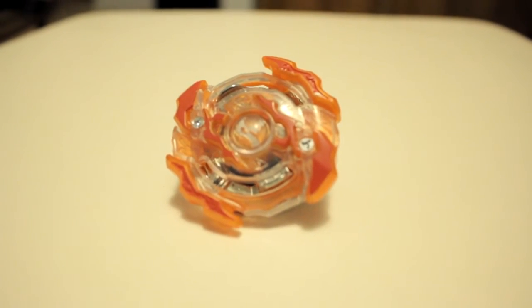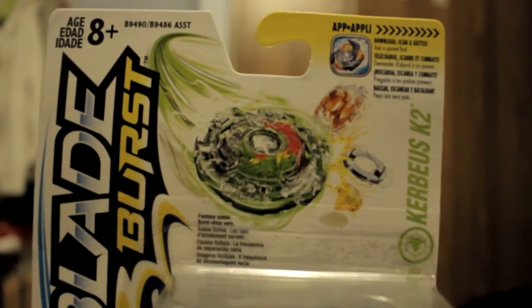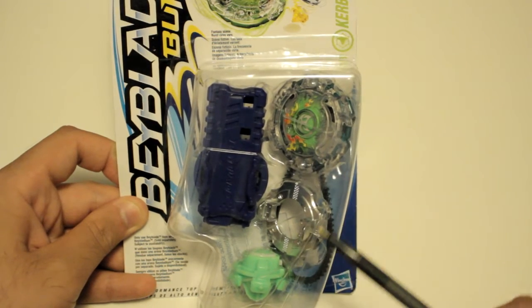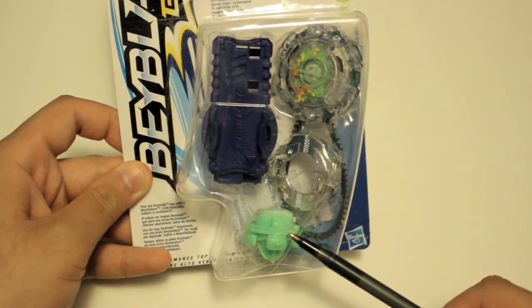It's time to unbox the final Beyblade for today. This is the front of the packaging, which showcases the Energy Lair, the D04 Forge Disc, and the TD04 Performance Tip.